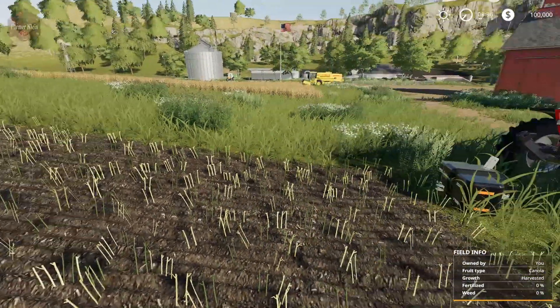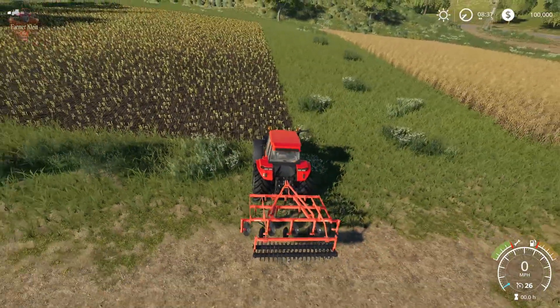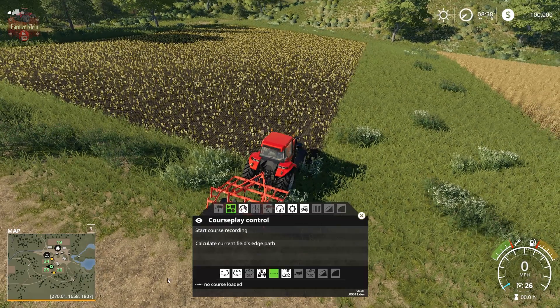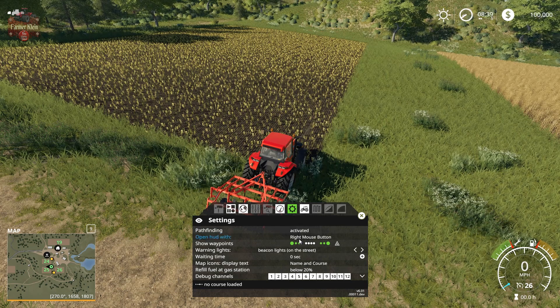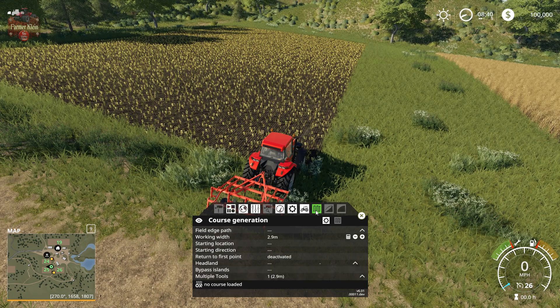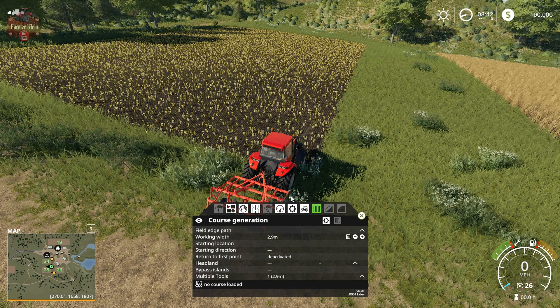We're going to use Course Play to cultivate this field — this is on the starting farm over at Ravenport in new farmer mode. I'm going to hook up to our implement, and one of the basic ways of setting up a Course Play course is to pull up to the field, pull up the mini map, and you can see we are at field 25. Right-click is the default way of opening Course Play; another way would be left Control + Delete. We're going to go to Field Work, and once we go to Field Work we get the squiggly line button, which is course generation. There are two ways to set up a course: the old school way, and another way with our harvester.